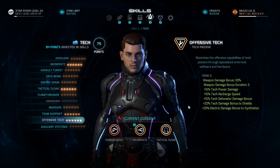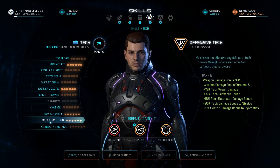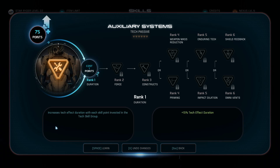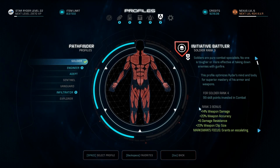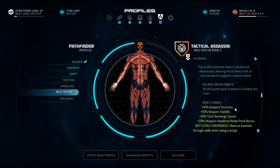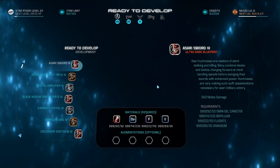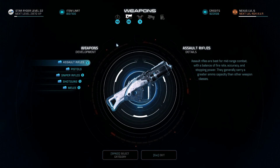If you have more skills, spend them in extra capacity, extra defenses, or buff your snipers and pistols. Then go to the Profiles and make sure you pick the Soldier profile for all of that juicy damage bonus you're going to need.